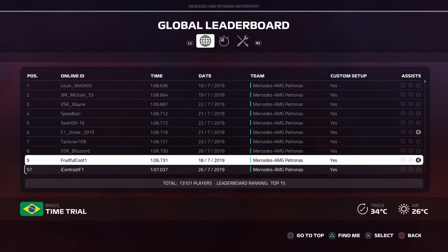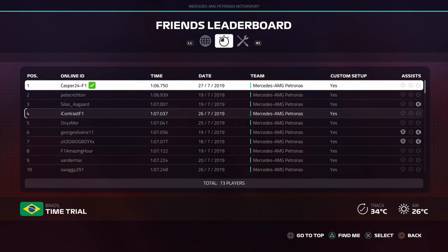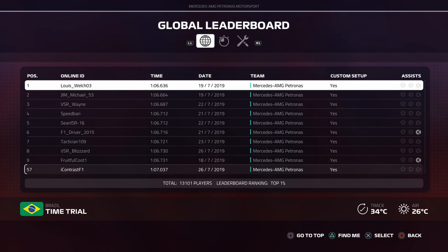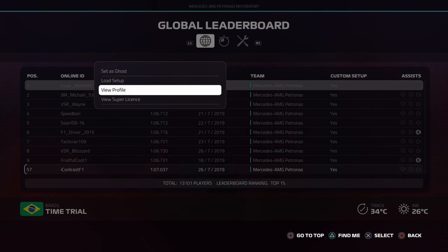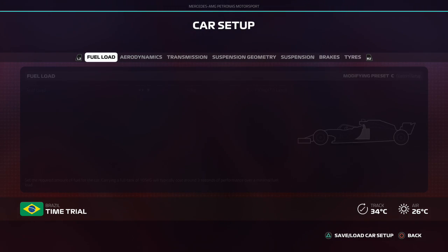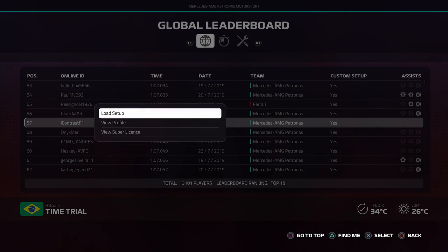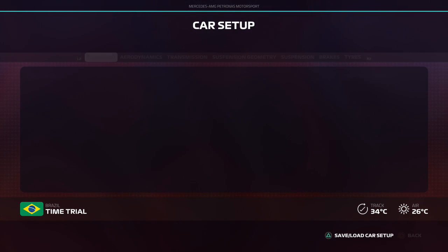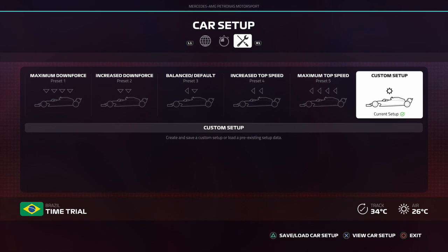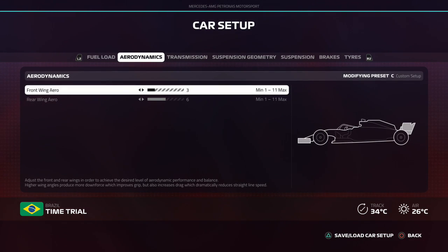After a few hours of practising and developing my own setup, I became ranked 44th — it's now dropped to 57th, but I'd like to talk about how to set up the car properly. I'd never use the world record setup when actually setting my best time in time trial or even the race. To show you that, I'm going to show you the world record setup used on PS4, which is 55th. My setup that I used personally to get my fastest time was 36th and various other changes.